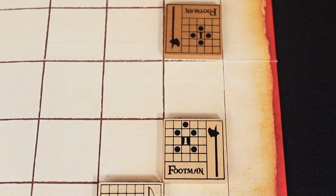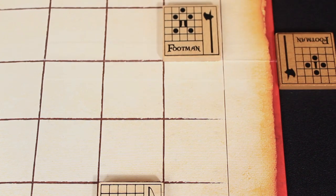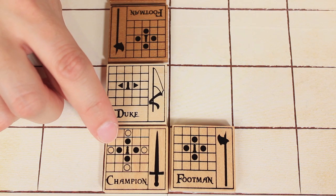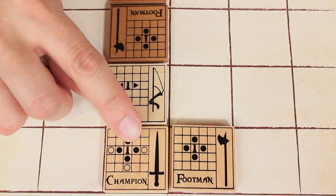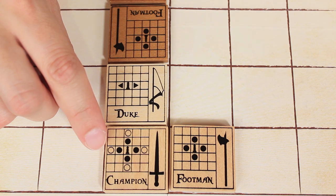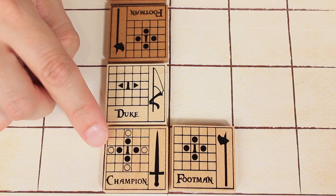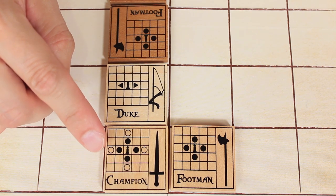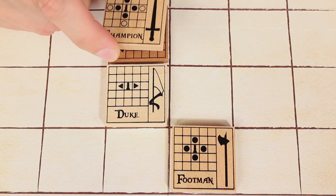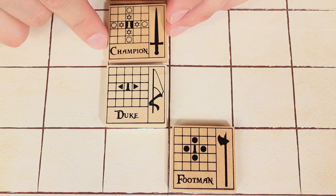You are allowed to move onto an enemy tile and you'll usually want to because when you do you've captured that tile — it is removed from the board and placed to the side, considered out of play. For another example of movement, let's take a look at the champion tile. Along with the regular move icons which allow it to move forward, backwards, right or left one space just like the footman, it also has these empty or hollow circles. These are jumps — this allows the champion to jump to these spaces ignoring any other tiles, friendly or enemy, that may be between it and its target space. But again, if you land into a space with an enemy tile that tile becomes captured and is removed from the game. And as always, after you move a tile, flip it over to the other side.